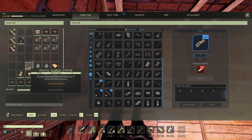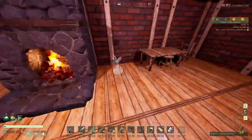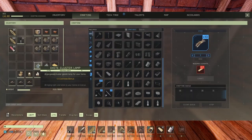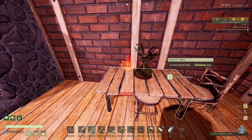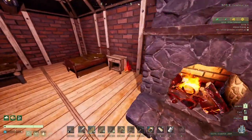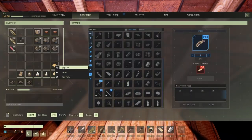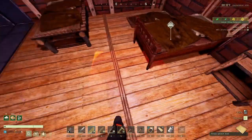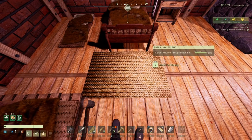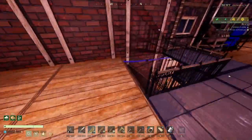A statue gives plus four coziness. Geodes give plus two each — very good. You can put them downstairs and they'll still count — I already checked. For rugs, I only have the basic one because I used my animal heads to make trophies, since those count a lot.